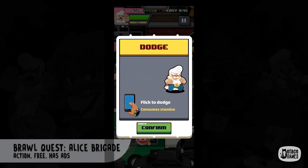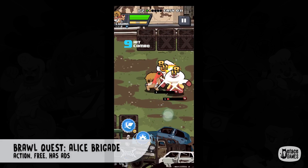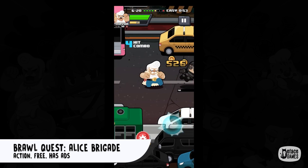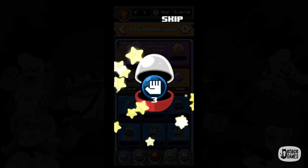Moving on to Brawl Quest: Alice Brigade. It's a side-scrolling brawler game. From the unique art style, the animations, gameplay mechanics, and the sound effects, one can easily fall in love with this game. The controls work well, which means that everything comes down to gameplay, which luckily holds its own.